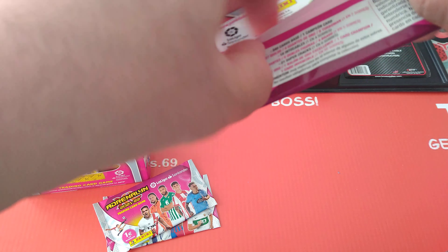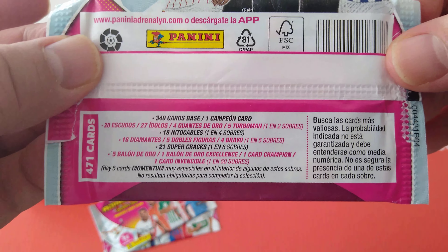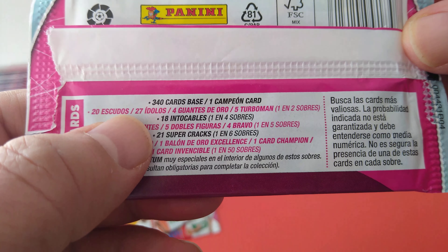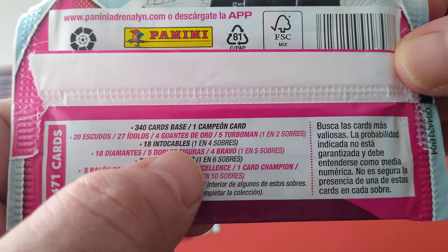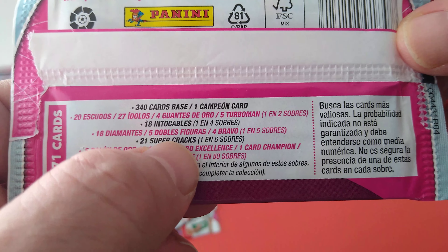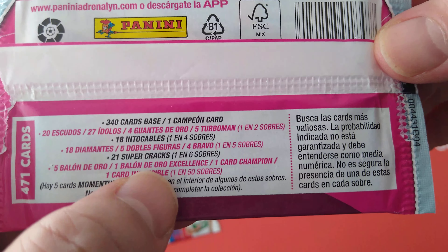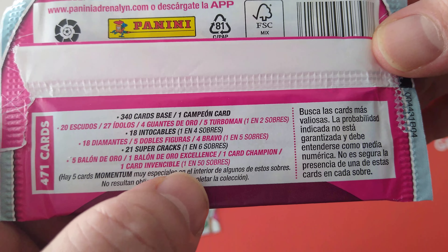Let's have a look at the odds quickly. 340 cards of base, 1 trophy. Then you've got the badges, the idols, the goalkeepers, the turbo man 1 and 2. Intouchables are untouchables, 1 in 4. The diamonds and the double figures and the bravos, 1 in 5. Supercracks are 1 in 6. And then here comes the Golden Ballers and the Golden Baller Excellence and the Champion card, Invincible 1 in 50.